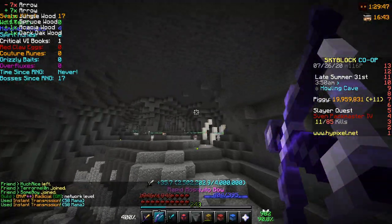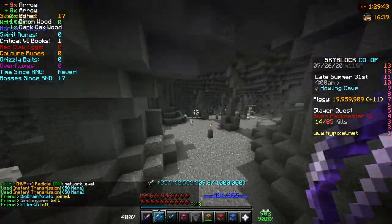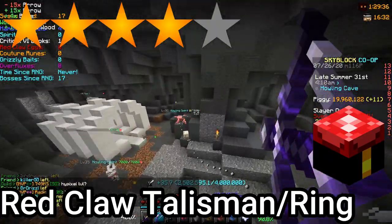And last but not least, we have come to our favourite final slayer, the Savant Slayer. Number 1: the Red Claw Ring and the Red Claw Talisman. Just craft or buy them right away — they are really cheap and have good stats and rarities to boot.